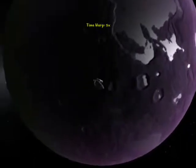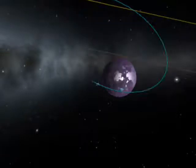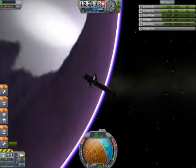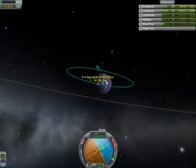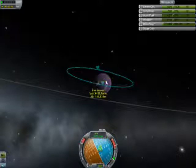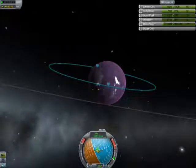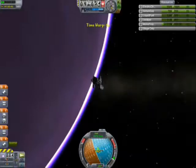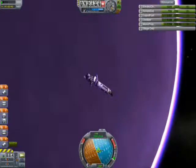We're pretty high in the atmosphere. The atmosphere is a lot higher on Eve than it is on Kerbin — it starts at 96,000 meters instead of Kerbin's 70,000 meters. So I tried to bring down my elliptical orbit, and since I didn't have a whole lot of fuel, I had to slow down and get the periapsis below 96,000 meters, then let the atmosphere slow me down from there.